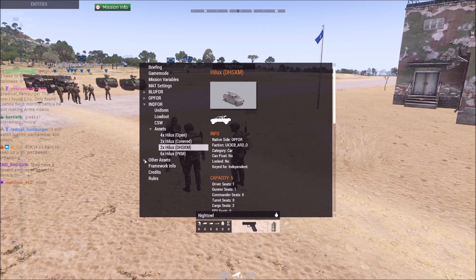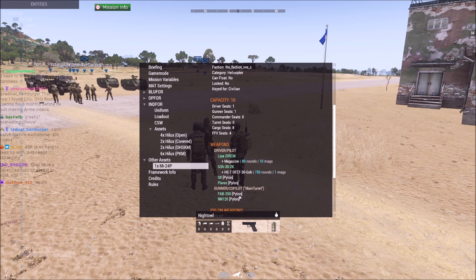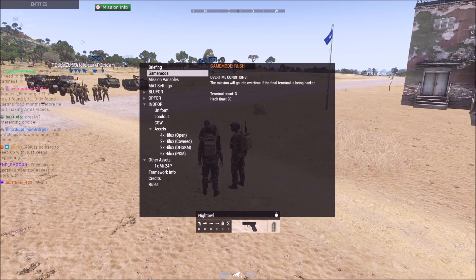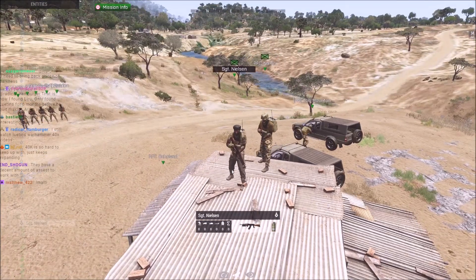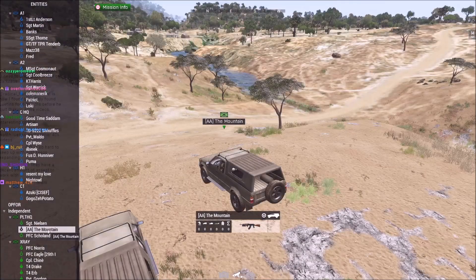There's an Mi-24 down somewhere — it's got bombs and a gun. That's definitely locked somewhere; they're not going to actually let people take those. Looking at the Green Four side: Nielsen commanding — I haven't seen Nielsen command in a while, he does once in a blue moon. Mountain Bean is two IC, a more seasoned commander. Scholand being their medic.